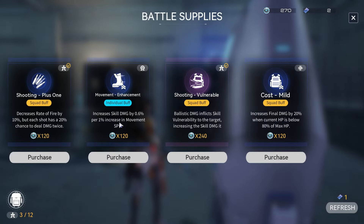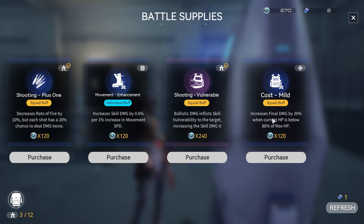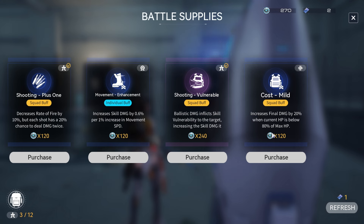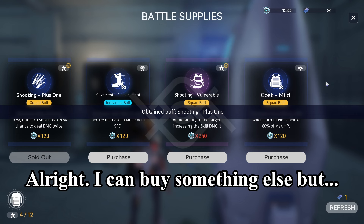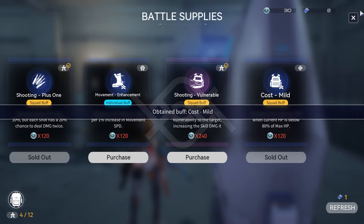Looks like we've got a boss to fight. We can buy a buff: decrease fire rate but increase damage by 20%, we'll buy that. Final damage by 20% — not good. Skill vulnerability — not great either. Skill damage not that useful, but HP below 80% damage buff, sure, we'll get it.